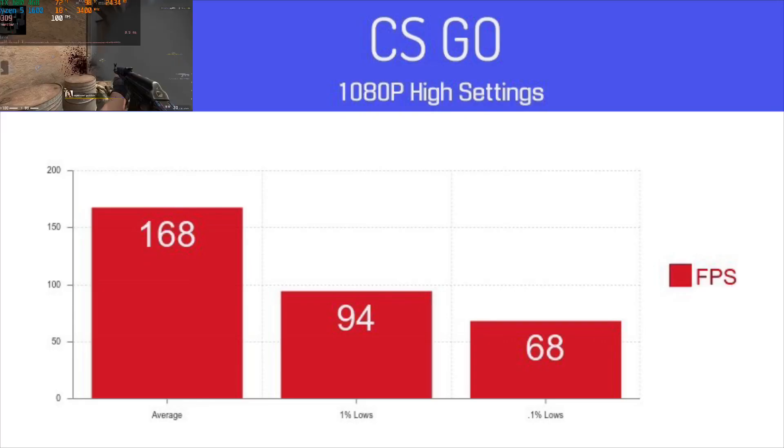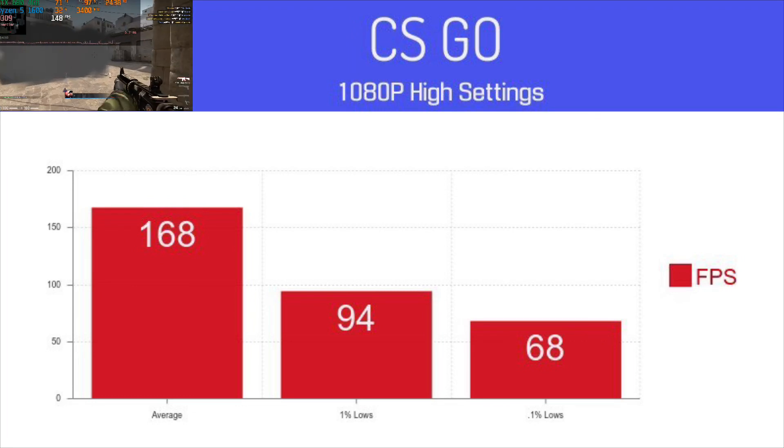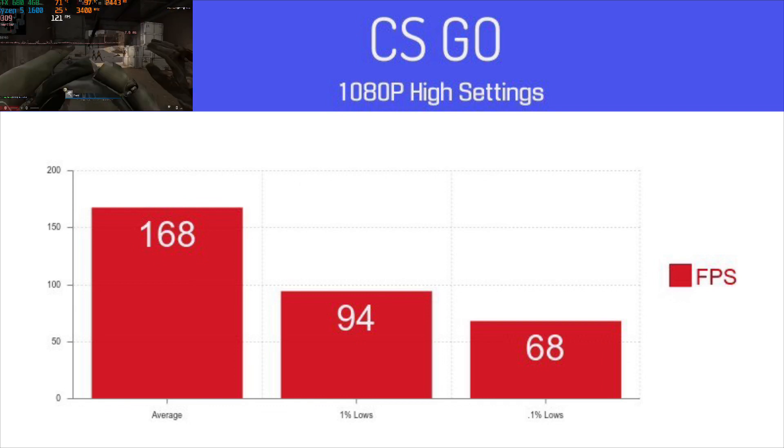The first game we have here is CS:GO. This game was released back in 2012 and is still pretty active, receiving a ton of updates. With an average of 160 FPS at 1080p high settings, this card can easily handle this game, even with a high refresh rate monitor.